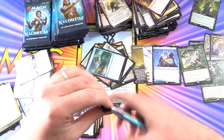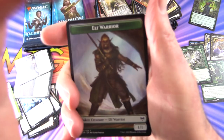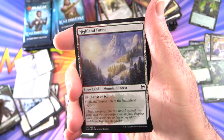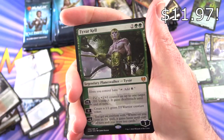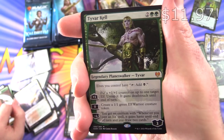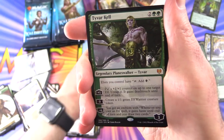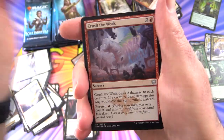So we're about halfway through — a bit over halfway. We've got the Elf Warrior, Highland Forest, and another Mythic — nice! Tybalt Kel, Legendary Planeswalker. So we've got two Planeswalkers so far — can we add even more to the collection? Stay tuned.